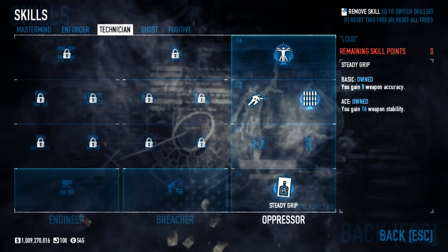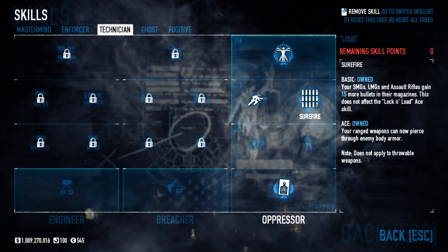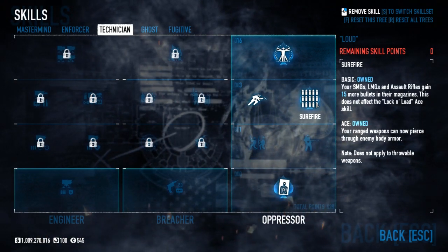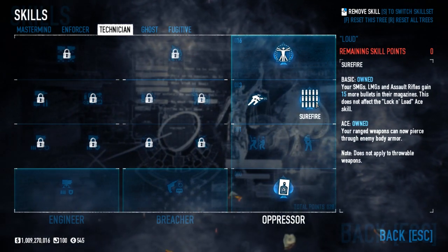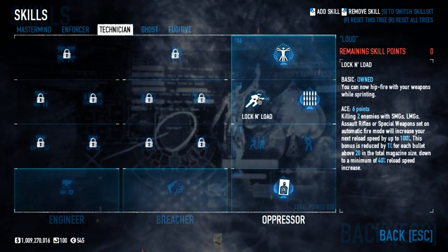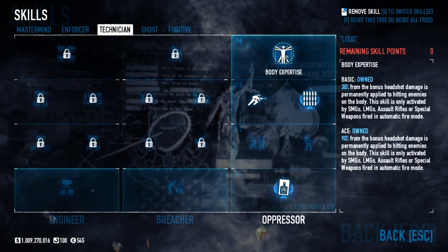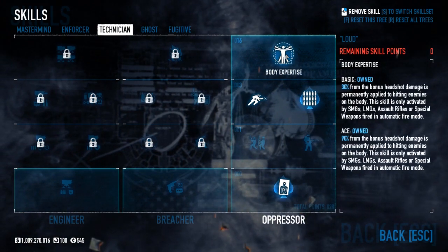In Technician we got Steady Grip aced, giving us 16% weapon stability and 8% weapon accuracy. Then we jump all the way up to Surefire — this is where our damage comes from. Your SMGs, LMGs, and assault rifles gain 15 more bullets in the magazine, and when you ace it, your ranged weapons can pierce through enemy armor, great for dozers. Then Lock and Load basic: you can now hip-fire with weapons while sprinting. Always nice since I run a lot.